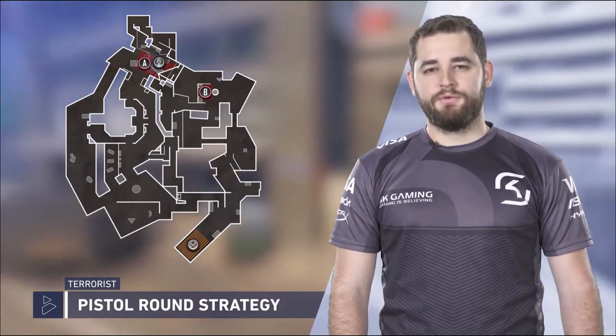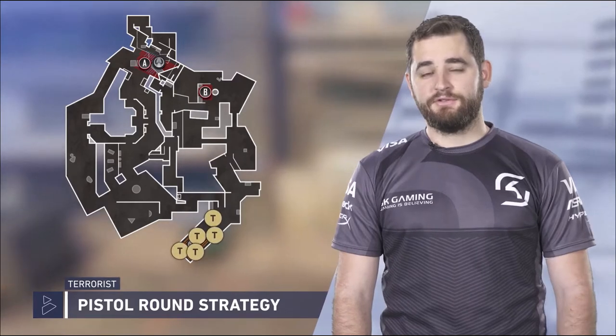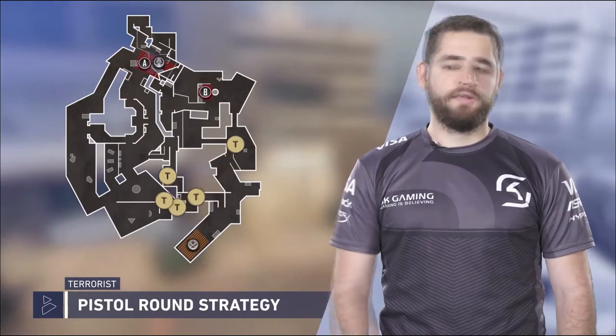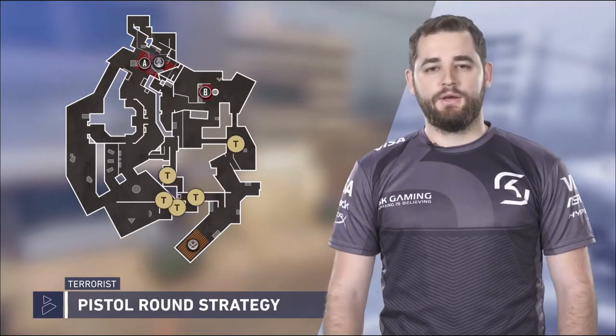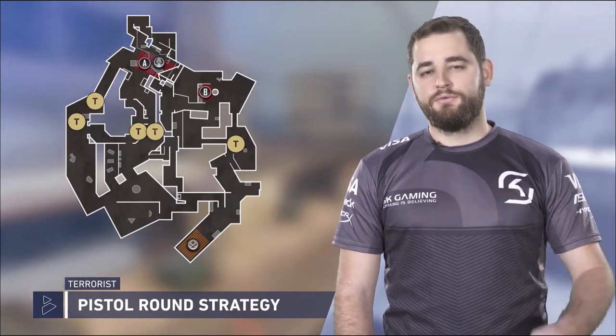The first part of this pistol is going to be you trying to get advantage on the fact that some CT players try to rush mid, try to rush fountain at the beginning. After getting some control during the fountain area and the bathroom area, we're going to run a strategy split A, where two guys are going to go long A using a trick that will help the first guy get closer without being seen, and the other guy is going to go highway and bathroom, and one guy is going to be the support player using a smoke and double flashes to help us enter the A side. I hope you guys like it — let's see it right now in the game.